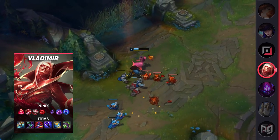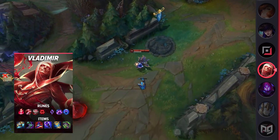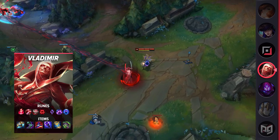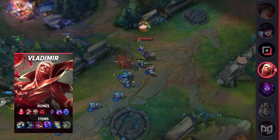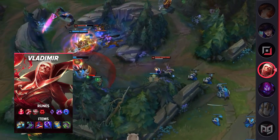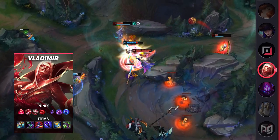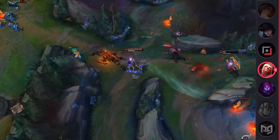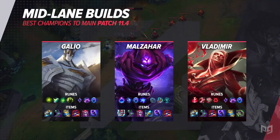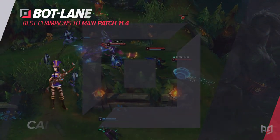When it's time to fight, you have two main goals: land your ult on as many targets as possible, and one-shot a squishy carry. Landing your ult on all 5 enemies means that even with Grievous Wounds on you, you'll pretty much heal back to full HP. To one-shot a carry, look for a flank or camp an unwarded bush near the fight. Fully charge your E, flash onto your target, release E, drop ult on them, ignite, and Q. With 2 or more items, any carry without a defensive item is basically guaranteed to die to this.